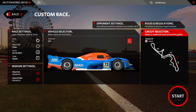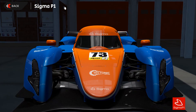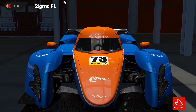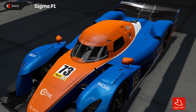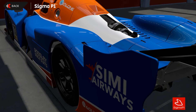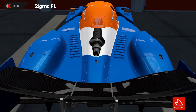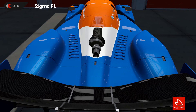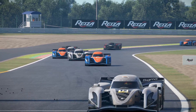For today's video I've set up a single event versus the AI at the Suzuka GP circuit. I'm using the Sigma P1 — a rear-wheel-drive V8 with 520 horsepower, weighing 1170 kilograms with 550 newton metres of torque. It's a car that feels like it has loads of grip and then suddenly you have absolutely none and you're spinning toward a barrier, but be gentle and you'll get a lot out of it.